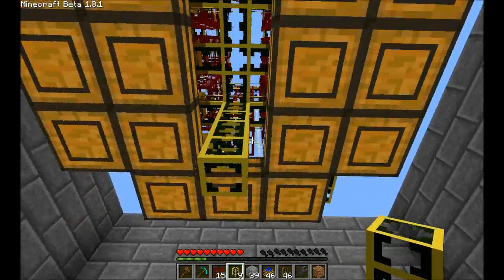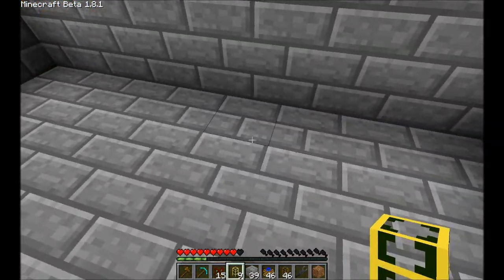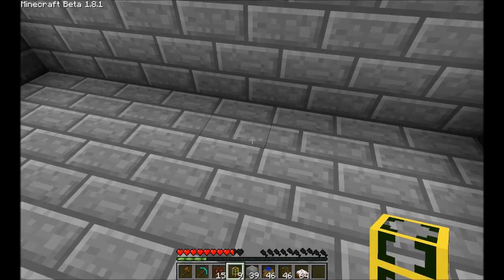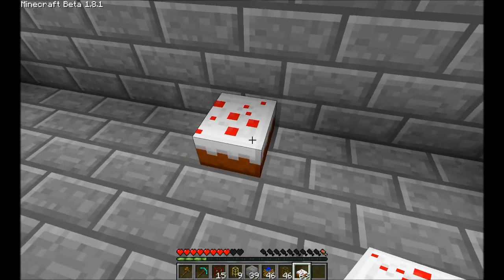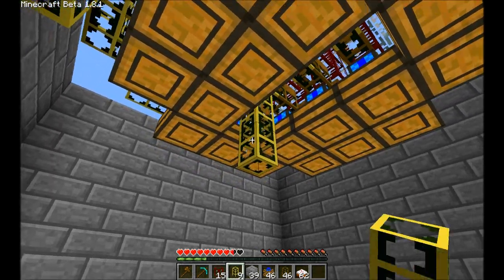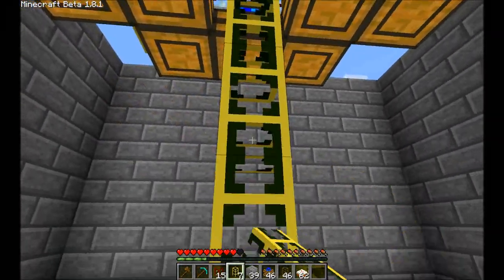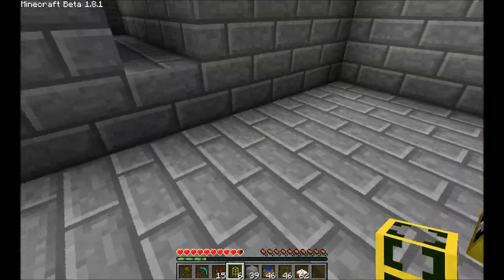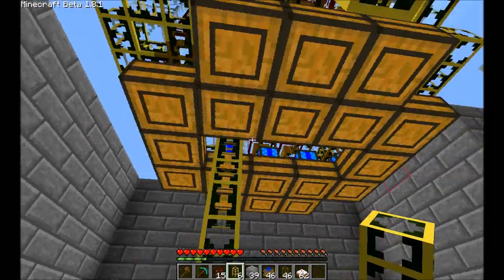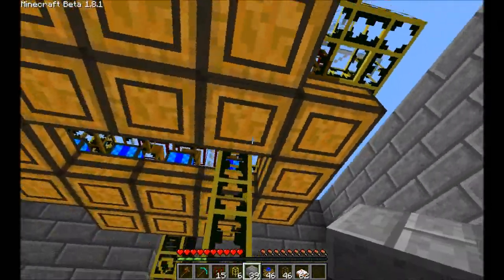We're just going to use one of the ends. Extract it down, and you might as well just let it go far down at first, because you're going to have to pull it all the way down under all the redstone we're going to plant now. In order to get this to work, we are going to place some blocks — I just placed those to make sure I had one space, because on top of this there's going to be a redstone torch.